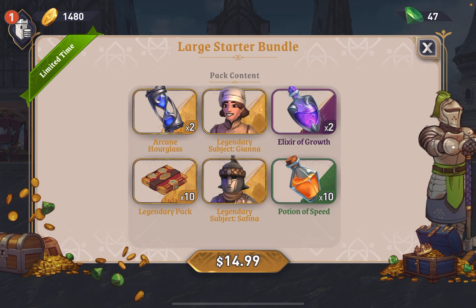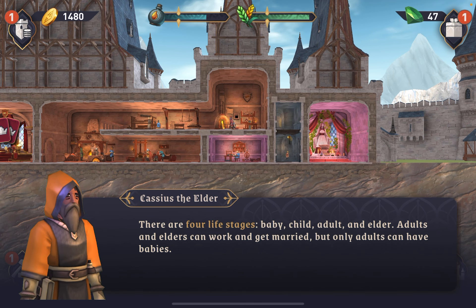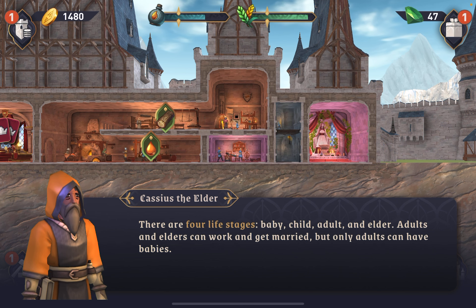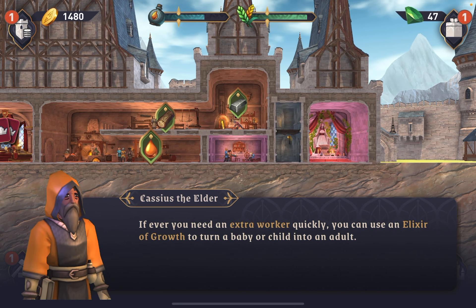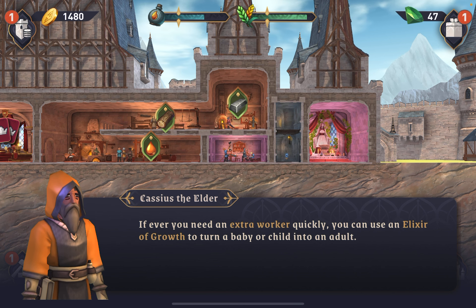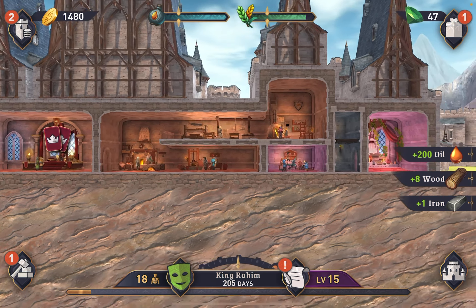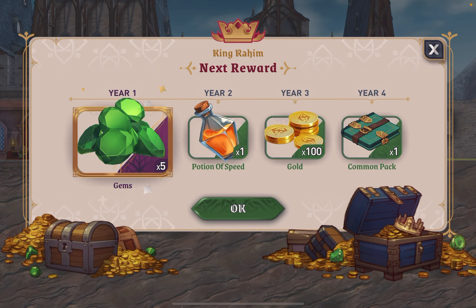The large starter bundle — limited time. We get legendary subjects and legendary packs times ten. I was hoping that this game would be different but I get it — developers need to eat. The tutorial is talking about four life stages: baby, child, adult, and elder. Adults and elders can work and get married, but only adults can have babies. If you ever need an extra worker quickly, you can use an elixir of growth to turn a baby into an adult — and that's one of the things we just got, which is pretty interesting.